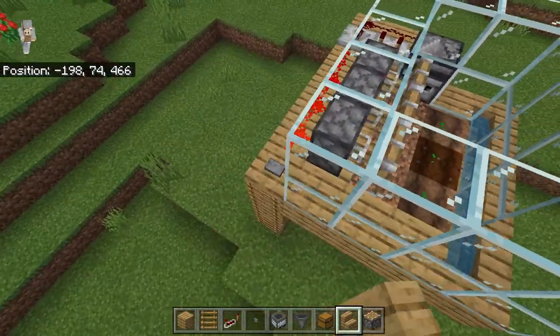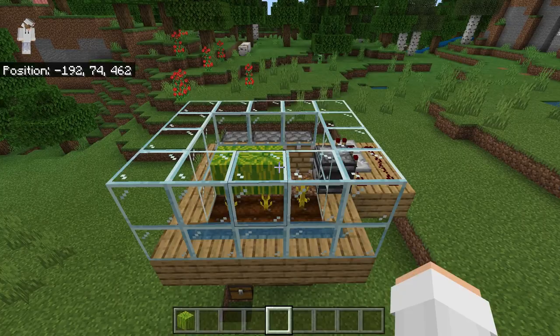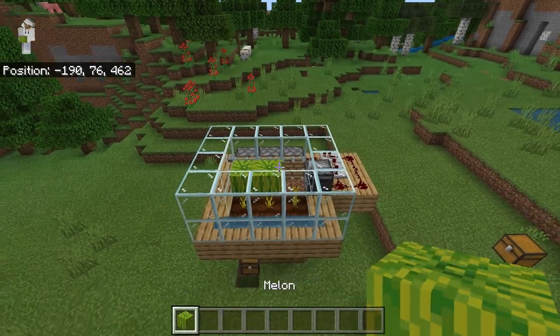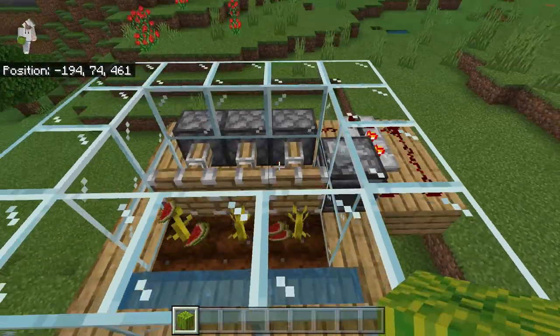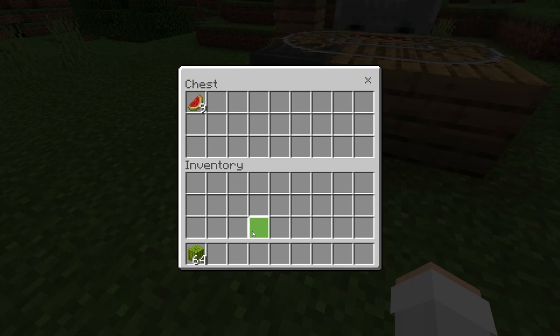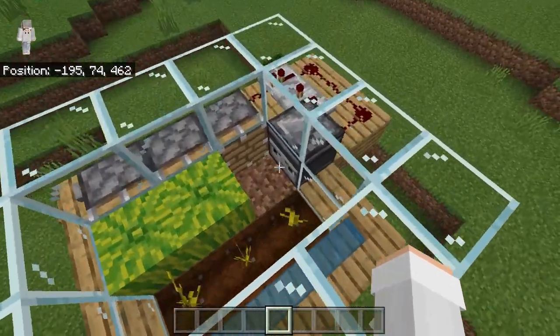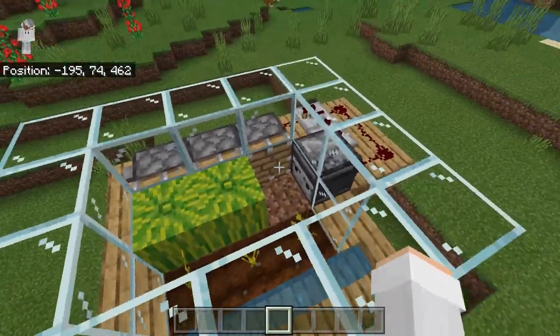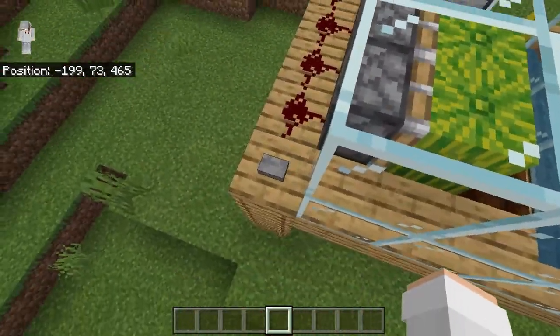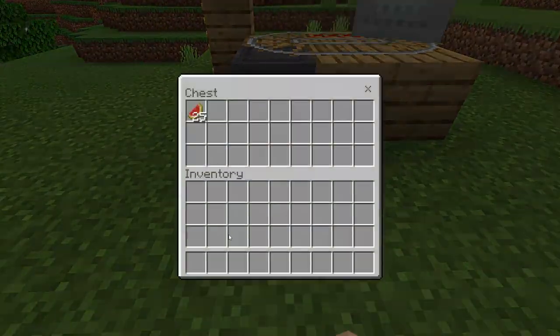As you can see, when you push this button it'll cause the pistons to extend and retract. To use this farm, all you have to do is wait for the melons to grow. Once this melon over here grows, they should all get harvested, collected by the minecart with a hopper, and then funneled into this chest. If you want to harvest your melons before having one grow to trigger the pistons, you can manually hit this button and they'll be harvested and dropped off into this chest.